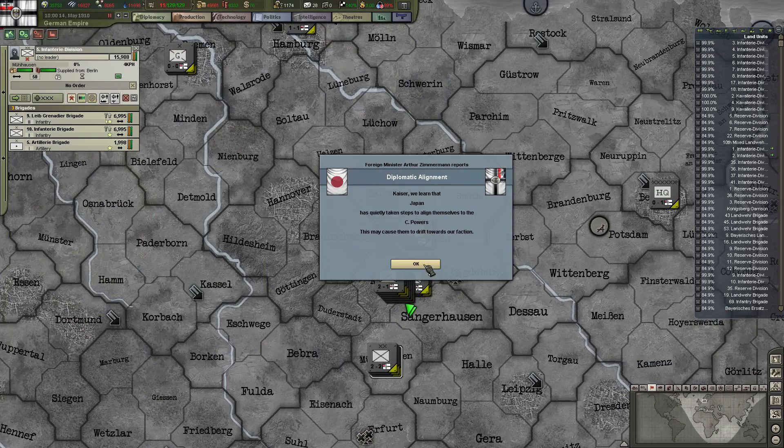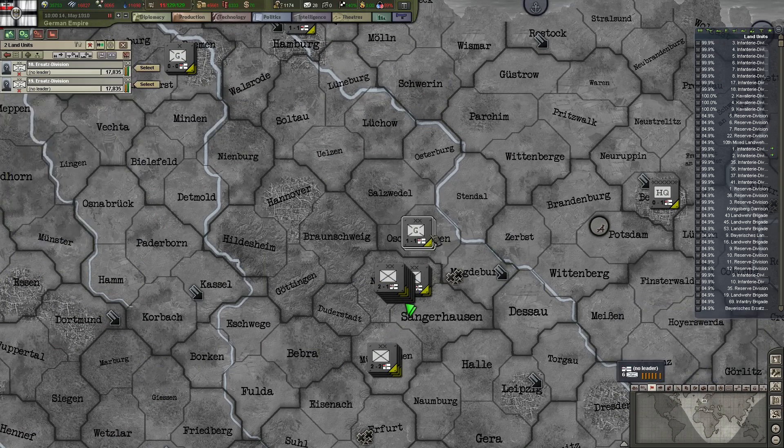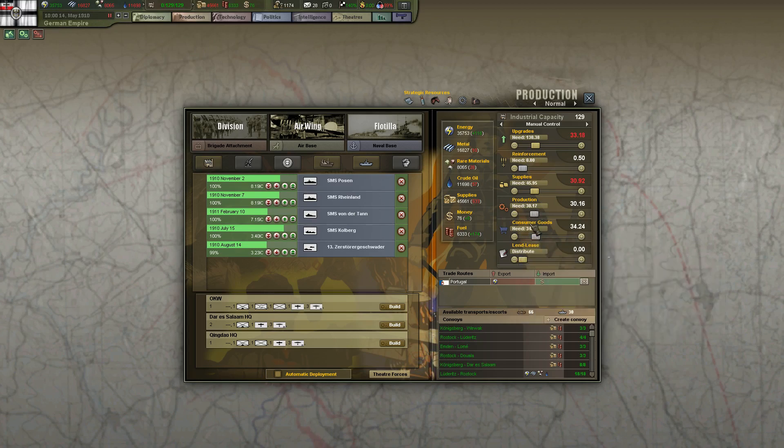Some of them I actually did. Japan is now lining itself towards us — good. Suddenly, wow, consumer goods — because I destroyed all the HQs. That's a good thing. Ships will be done soon enough.